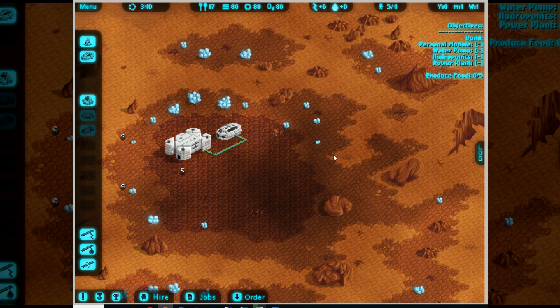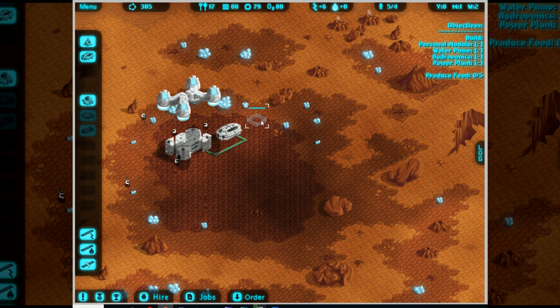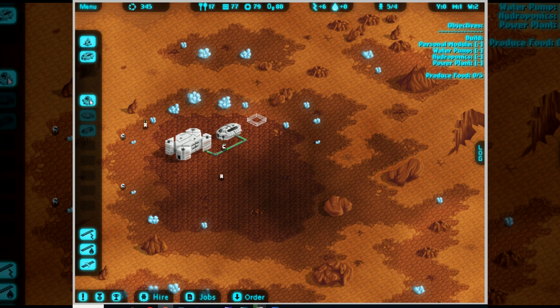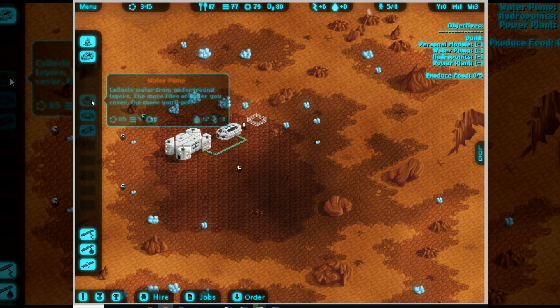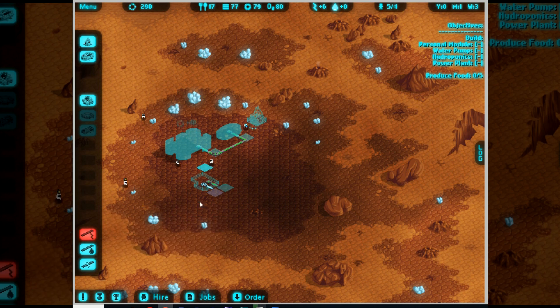Let's do it. I just went through your entire introduction. Okay, first off, let's get started. I want to build a personal module. This is my radar showing me underground deposits and what I know is where. So I put that down there - cost me science and material, and then someone has to go over and build it. I've just put down the water pump. Don't right click - this is a Flash game.